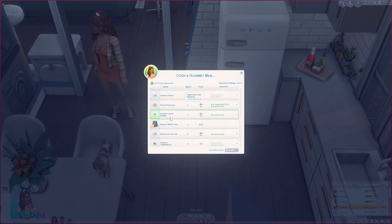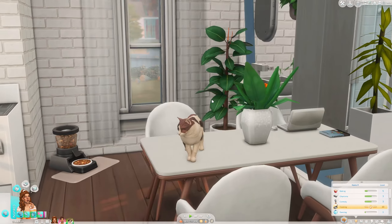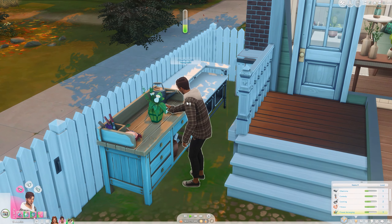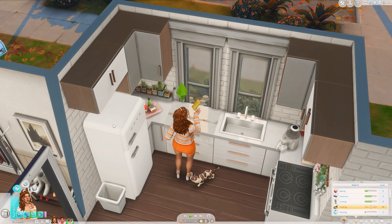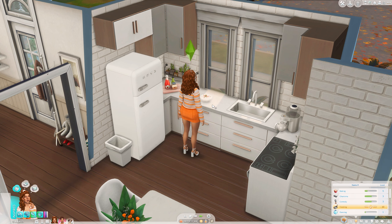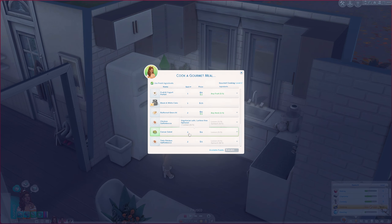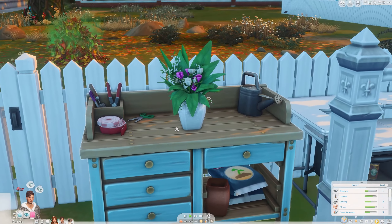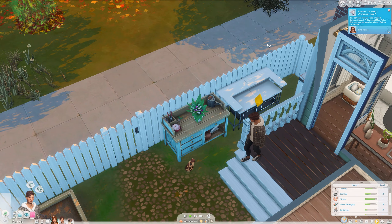We're going to cook some more gourmet meals — maybe a fruit and yogurt parfait, that sounds delicious. Hi Cookie baby, I've missed you so much! Connor is working on the bouquet. She finished, so let's put this in the fridge and make a salad. Connor finished the arrangement — that is so pretty! Gourmet cooking level three!